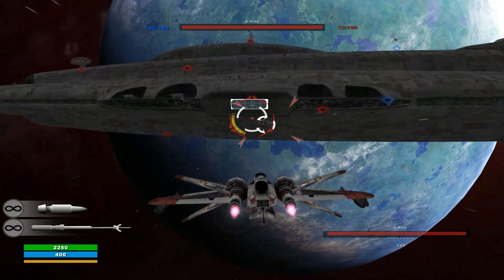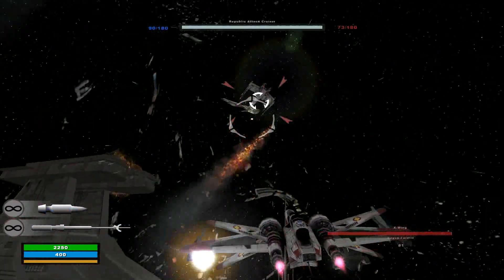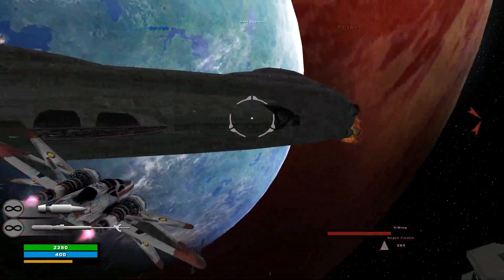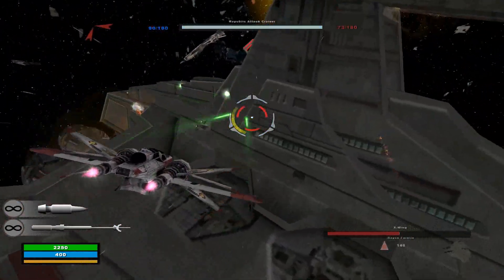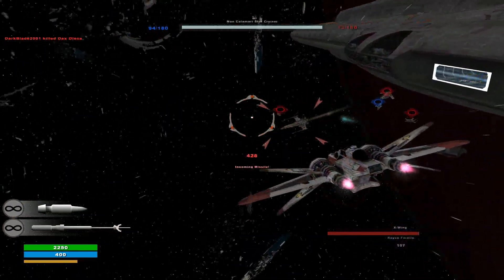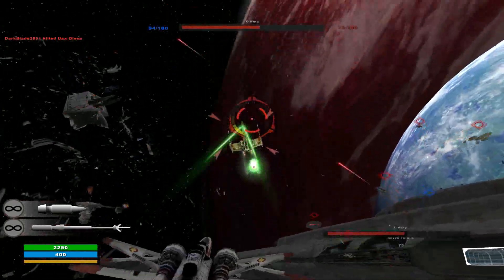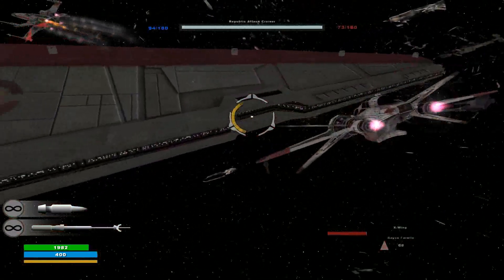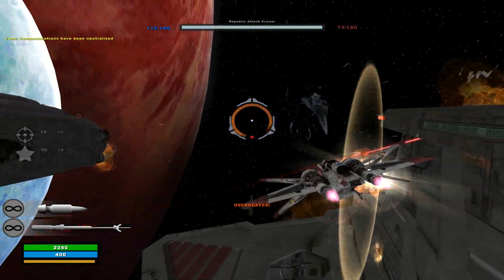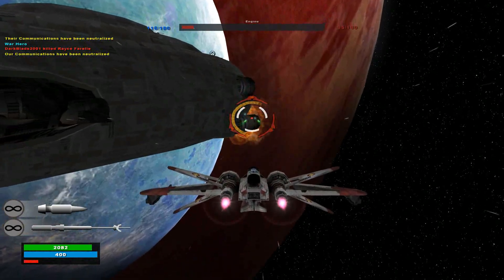Let's get another X-Wing. I find the Rebel ships are the hardest to hit for some reason - I thought it might be easier with the Republic craft. These A-Wings seem to be easier to hit than normal, but the X-Wings are giving me a hard time. We're time-traveling today, folks.